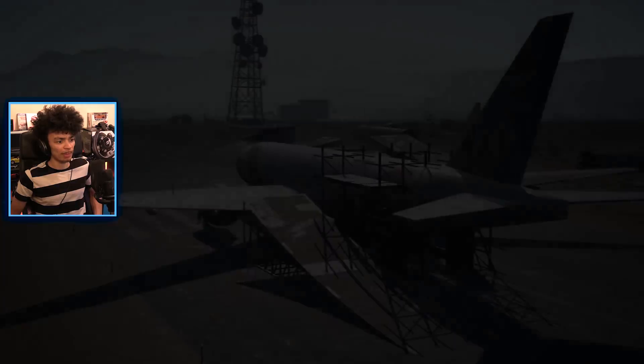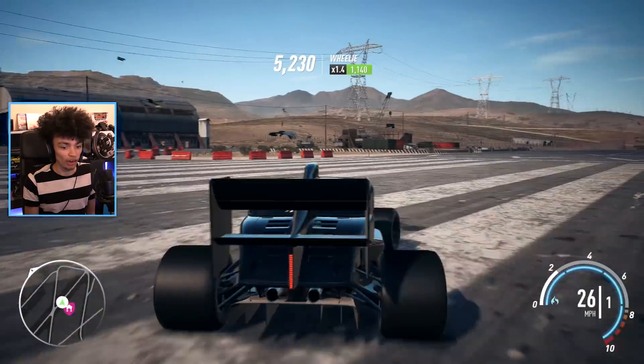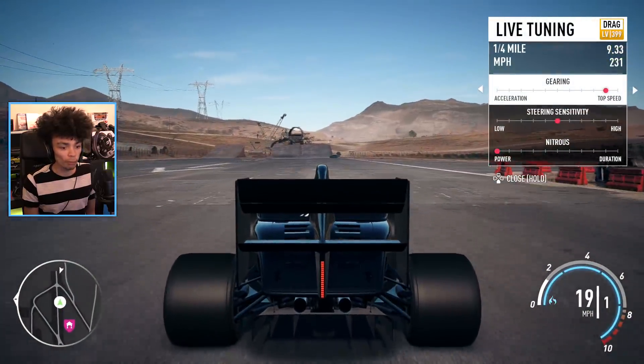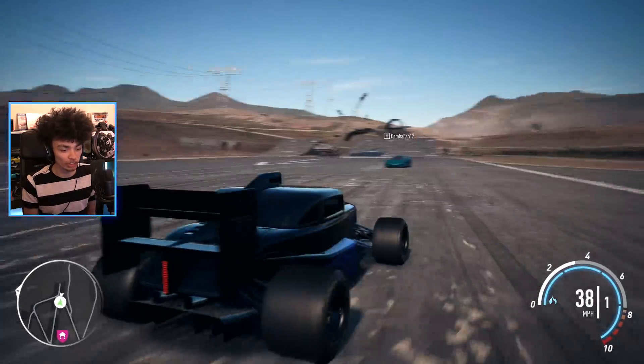I don't know how big it does wheelies. If it does big wheelies, then we might have a problem. Do we have a wheelie? Yes, we do. It's only a little wheelie. Alright, so I need you, MattyC, to line up. I just realised something - one problem is that you need to be drifting around in a circle, and I'm in a drag car.